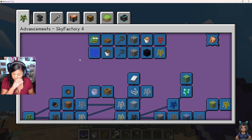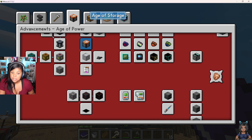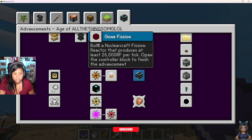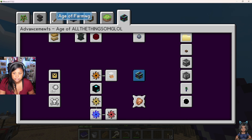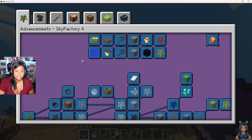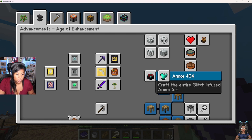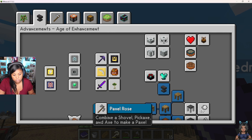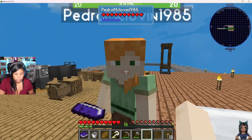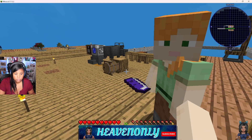Since we've officially finished the first tab of advancements, what is next? Are we going to focus on age of enhancement, farming, power, storage? The first thing Pedro's going to work on is making an emerald tree so we have emeralds coming in — we'll need those for the market at some point to buy stuff.